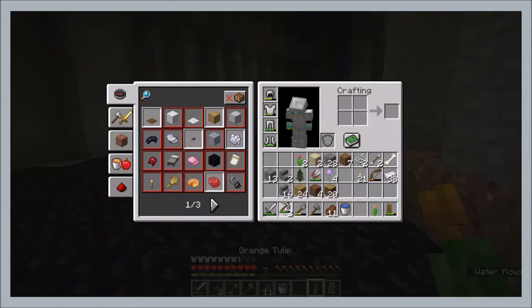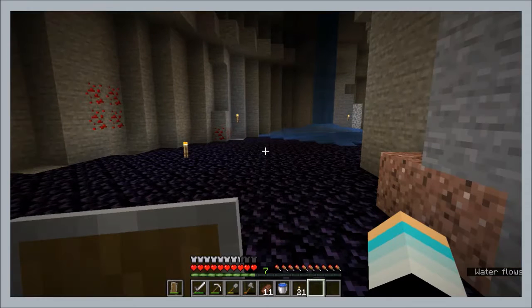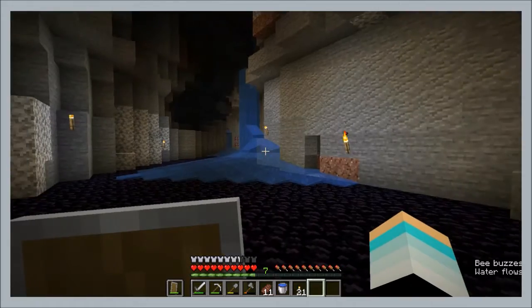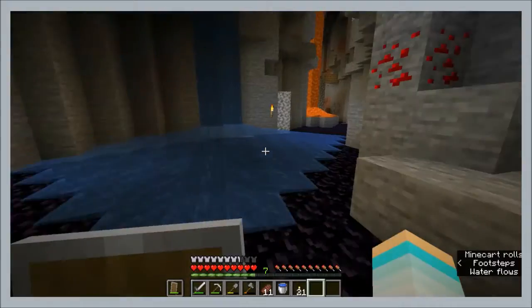This is why I hate fighting creepers in the water. Because in Minecraft Bedrock Edition, if a creeper were to sneak up on you in a cave and it was in water and it blew up, it wouldn't do any damage. But in Java, it'll just kill you. What am I doing with my inventory? Flowers, you need to get out — I don't even know why I have flowers. Alright, now, gravel — that's what I was looking for.